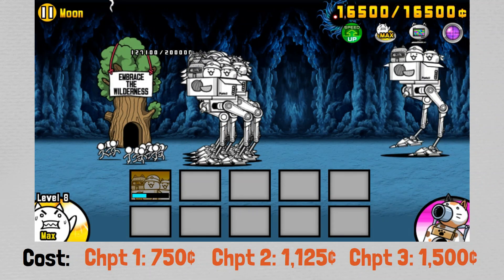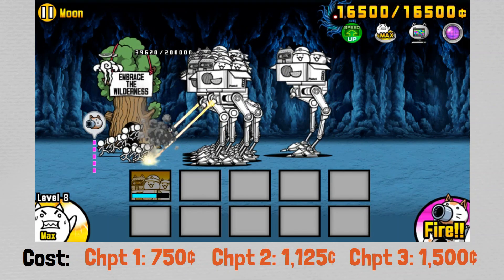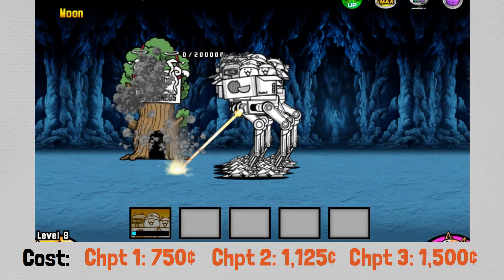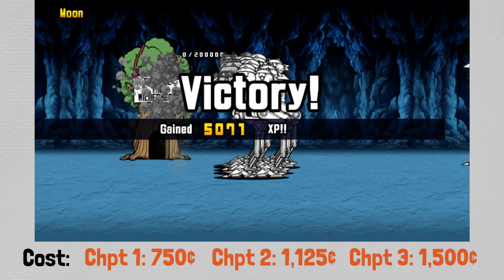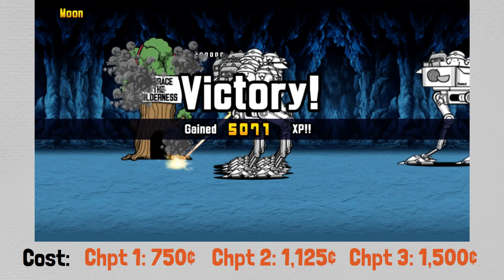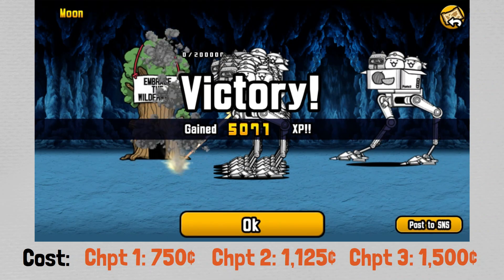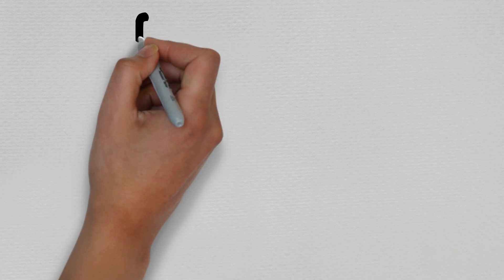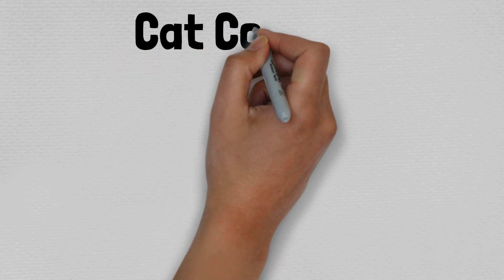However, there is a small argument to be made that this cat can be made viable through the use of talents — but we will discuss that at a later section of this video. Now that we have discussed the viability of this cat and checked out some gameplay, let's now move on to discussing its available cat combos.